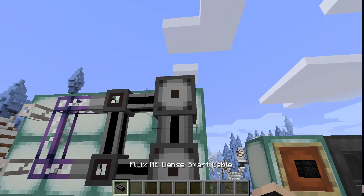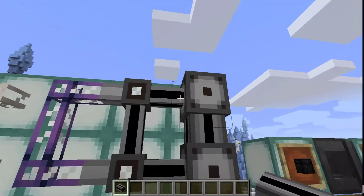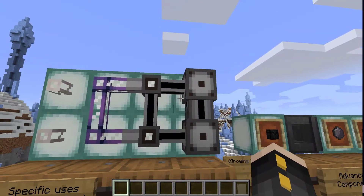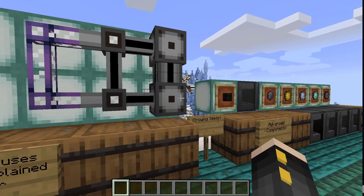Last but not least, you have the dense cable — the thickest of them all. This cable is essentially just the smart cable but with more channels. Channels I'll explain later as it's a bit of an advanced topic, but for now all you need to know is these are the three types of cables in Applied Energistics.